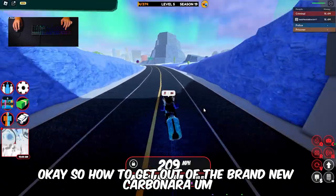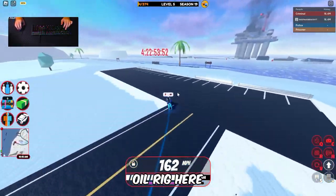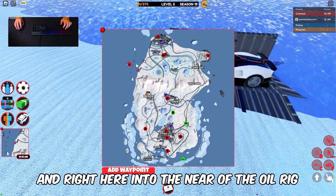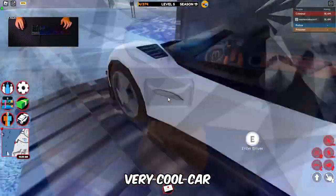Okay, so how to get the brand new Carbonara — the new limited car in Roblox Jailbreak. Go to near the oil rig and as you guys can see we have it spawned in right here near the oil rig. It costs 800,000 cash and it's called the Carbonara.